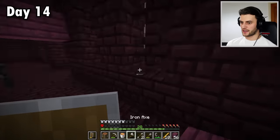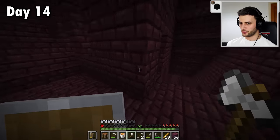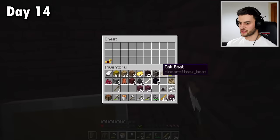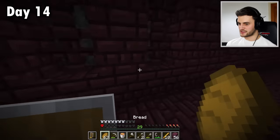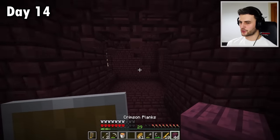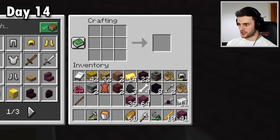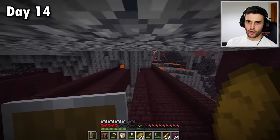I should probably get out of here as I have one heart left and no food. That was very, very close to death. I also have hay bales which means I can make some bread and avoid dying. It's quite useful collecting coal from those guys because I have no other way to get it. These guys are a great source of coal and I'm happy with what I've got.